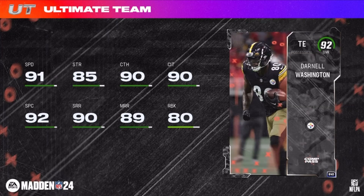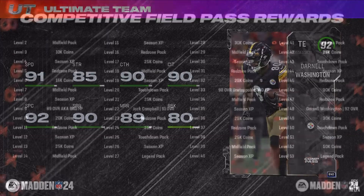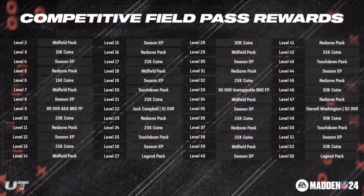Here's your quick rundown of the 53-level Competitive Field Pass rewards, targeted to refresh tomorrow. At level 9 you get an 89 overall account-bound champion fantasy pack. Level 22 gets you Jack Campbell. Level 33 gives a 90 overall account-bound unstoppable champion fantasy pack. Level 48 gets you Darnell Washington. Level 52 is 50K coins, and level 53 is a Legends pack.